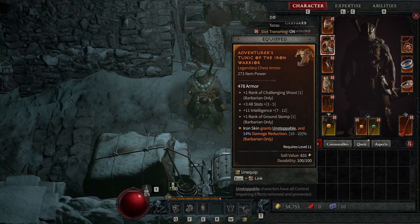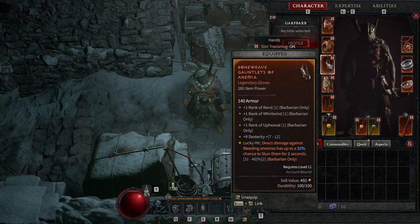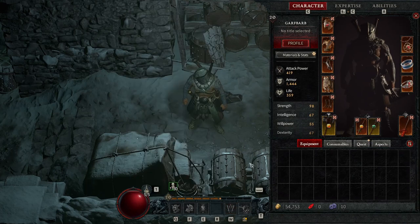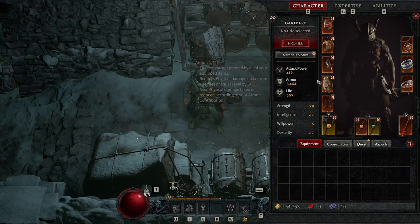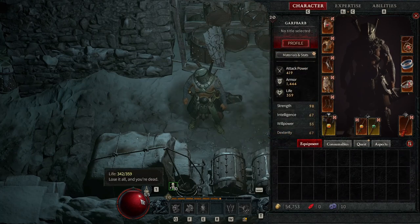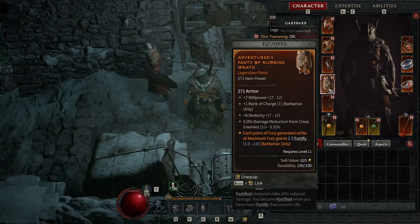On to the chest armour — we don't have Challenging Shout but the all-stats bonus is quite nice. We've got Ground Stomp and Iron Skin which we don't use either. The gauntlets have Rend and Whirlwind but also plus one to Upheaval, which is awesome, plus nine Dexterity and bleeds. I think the legendaries really want me to go bleed. The pants give 1.2 fortify per point of fury generated while at maximum fury, which is great for bosses — I had up to around 300 points of fortify, pretty good against the boss.